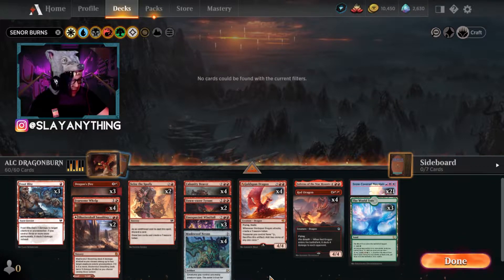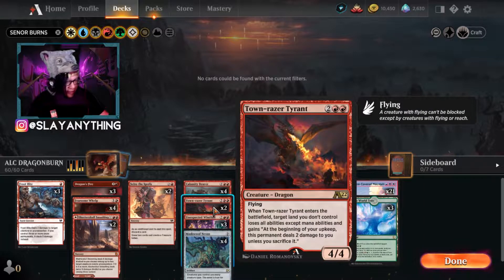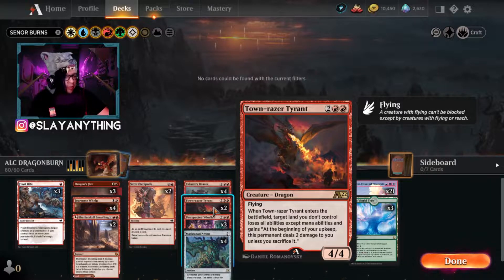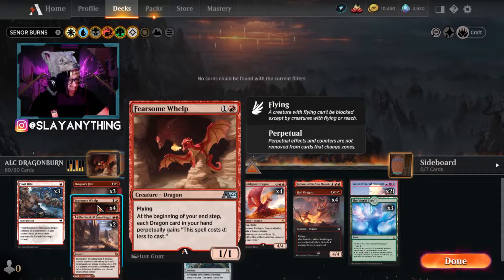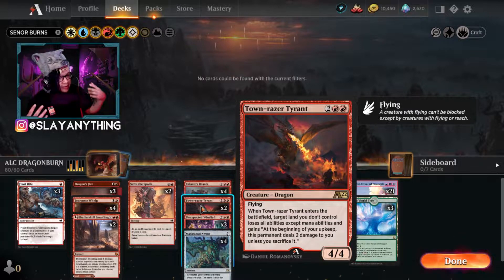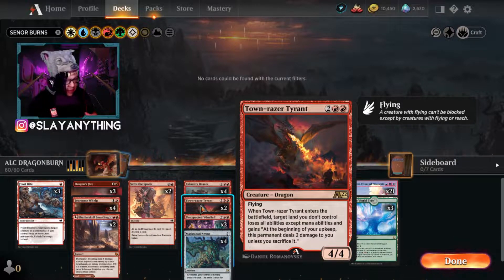The other new card from Alchemy featured heavily in mono-red dragons is Talonraiser Tyrant. This card is absolutely bonkers. For two colorless and two red, it's a 4/4 flying dragon. When it enters the battlefield, target land you don't control loses all abilities except mana abilities and gains: at the beginning of your upkeep, this permanent deals two damage to you unless you sacrifice it. If your opponent is stuck on two or three lands, they're just going to keep taking two damage unless they sacrifice it, which sets them back further.